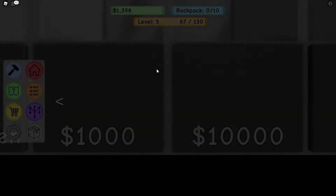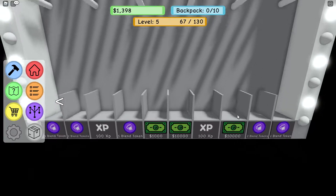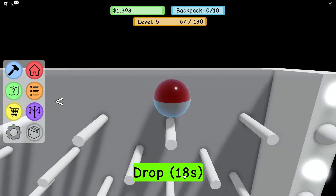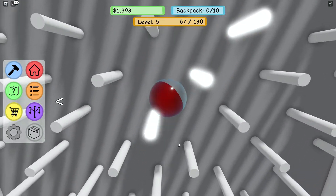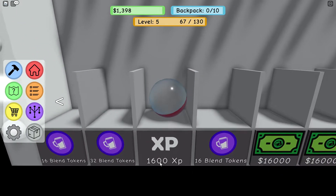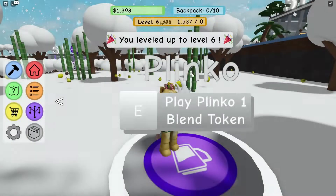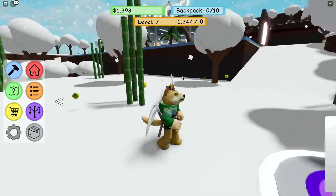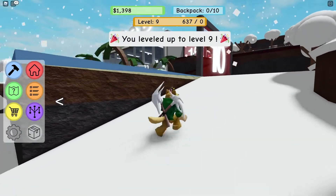There's another plinko machine up here! This one only costs one blending token, and we can win cash — 10,000! I want that 10,000 cash. Here we go — there's a times four right there. We got times four, and another times four! We got a bunch of experience. I'll take that — that was pretty good. I am now level six... level seven... level eight... level nine!